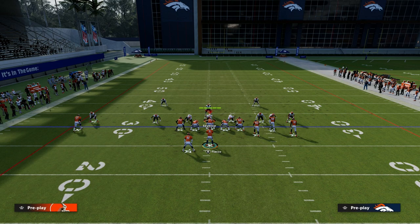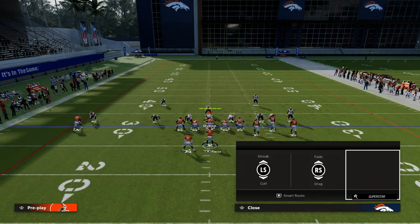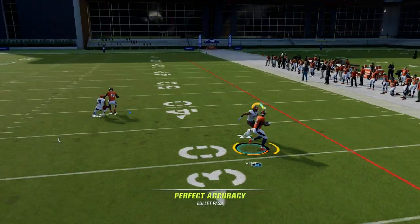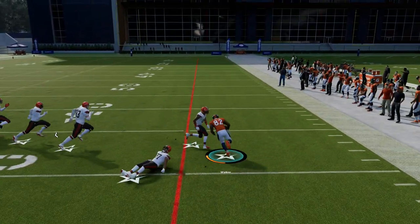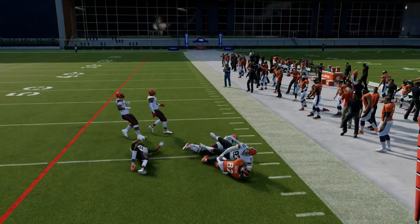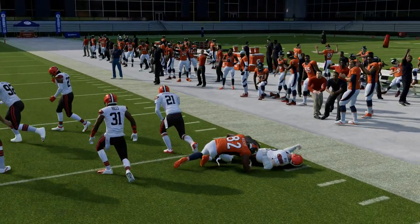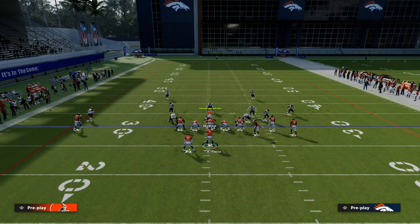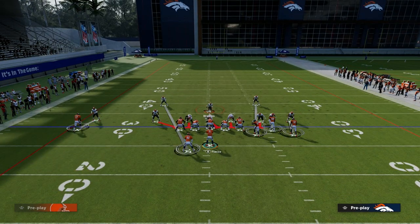What about cover zero pressure? This is one of the best concepts in the game this year — the quick throw into these wheel routes against quick man coverage. Oftentimes you're going to go right into an instant tackle battle where you can easily spam X or A depending on your console and attack the coverage that way.